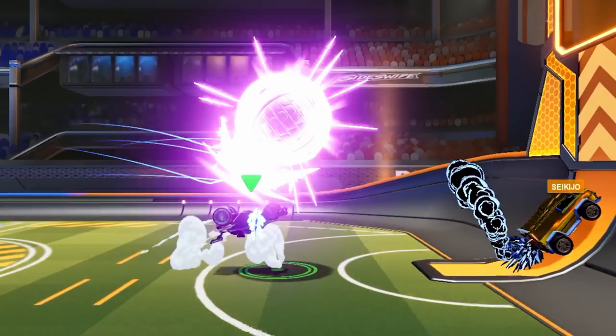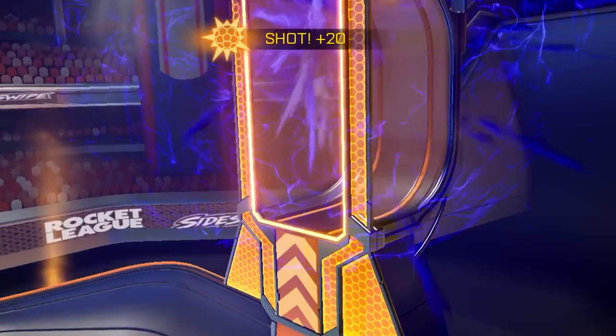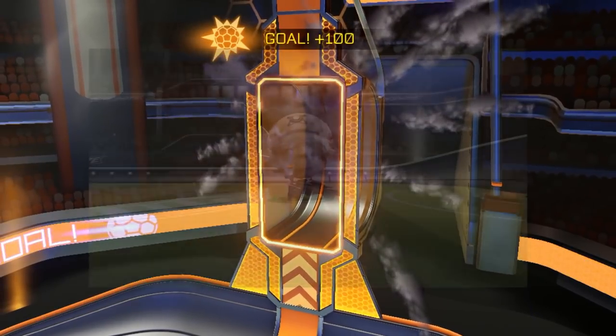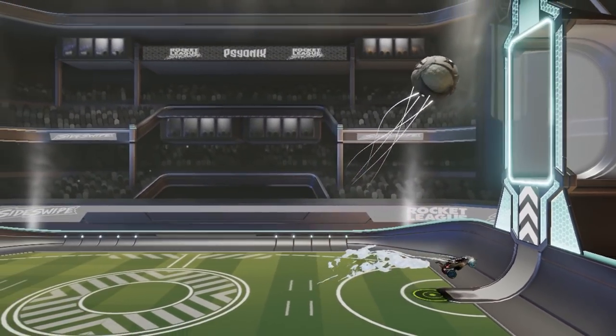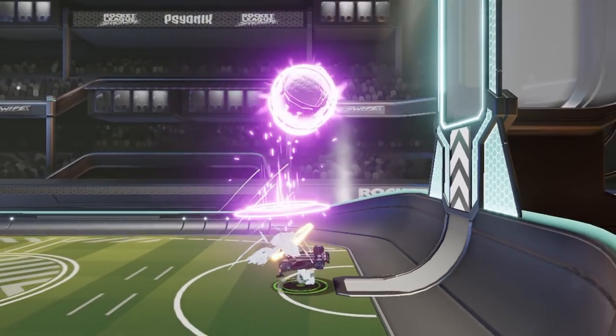The Purple Flick is a really great move that everyone from about Platinum rank should definitely have in their game. It's basically where you take the ball from on top of your car and instead of doing a normal flick, you purple shot the ball up in the air like this.